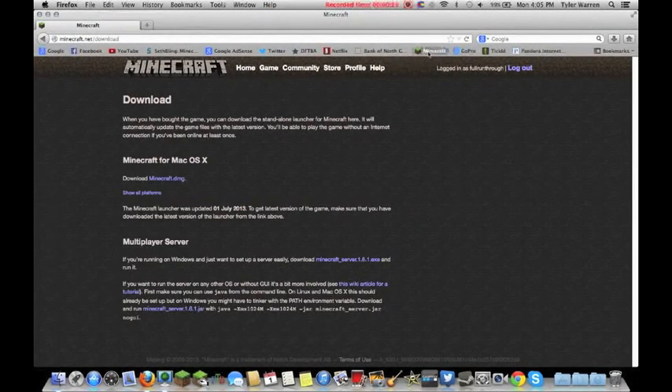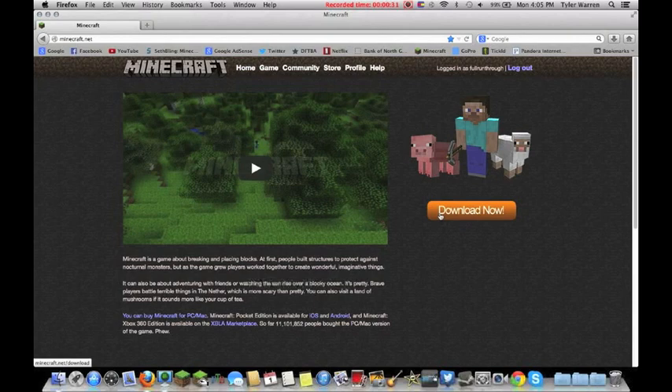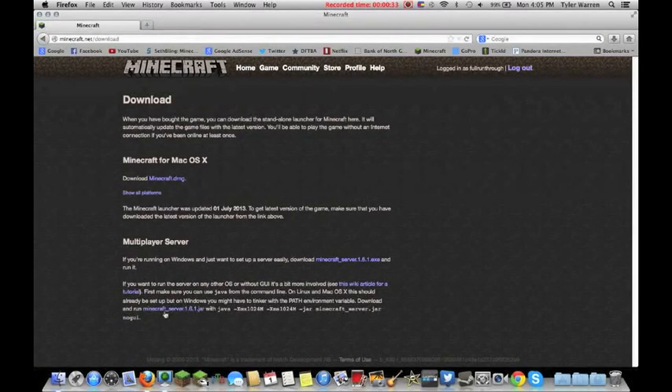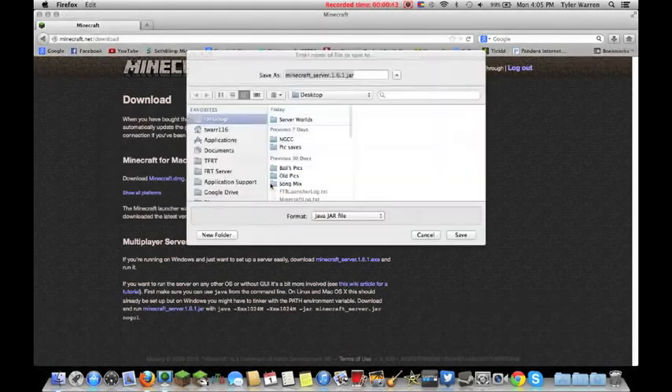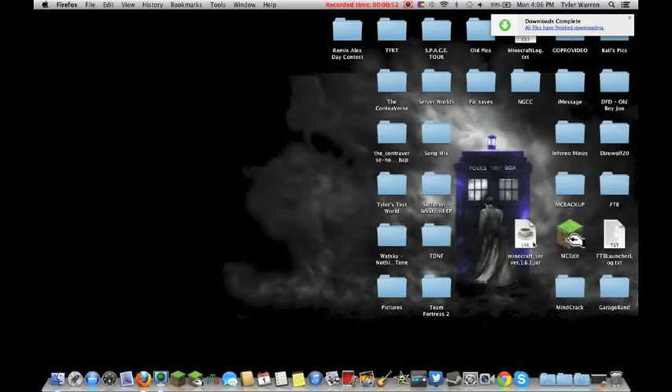The first thing you need to do is pull up your internet browser, go to minecraft.net, and then go to Download Now. You need to find minecraft_server.1.6.1.jar and download that. You can just save it right to your desktop.